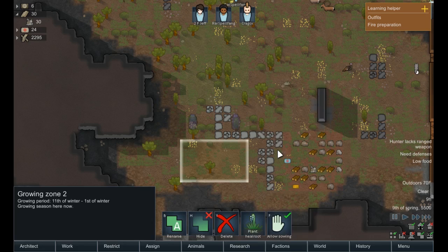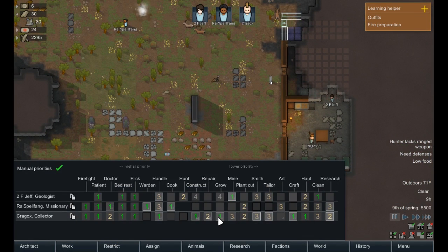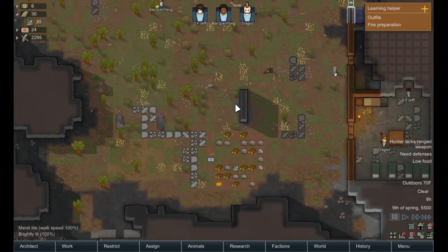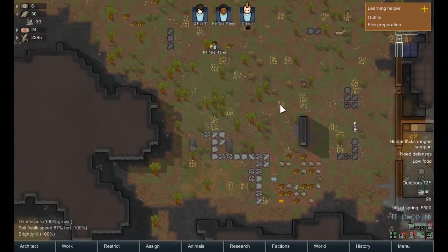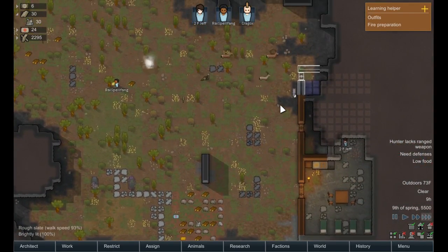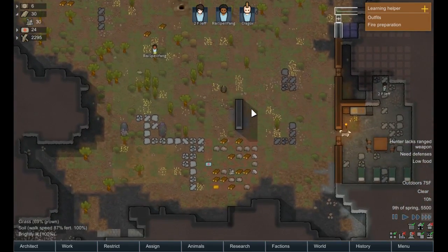Do we have any heal root? Does anyone have a growing skill of eight? Yes, you do. Alright, heal root is actually more important than rice, I think — honestly it is. So we'll start working on this. Rye should start chopping down all this wood — it's going to take him a while, but that's okay.